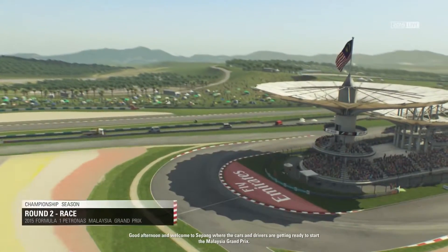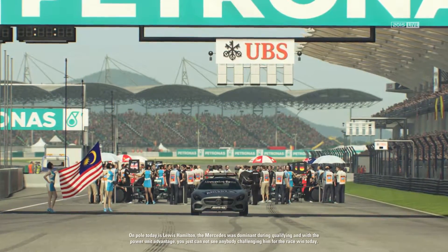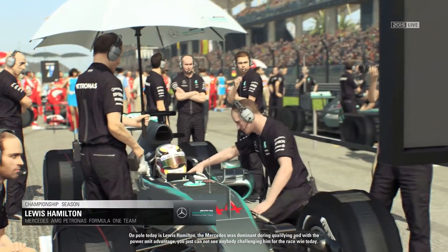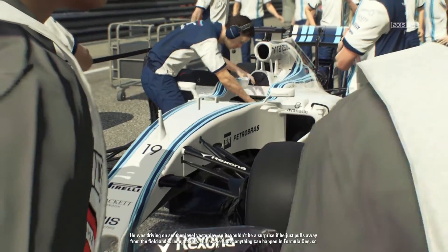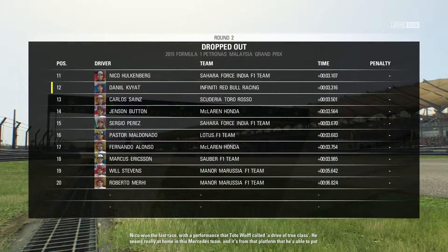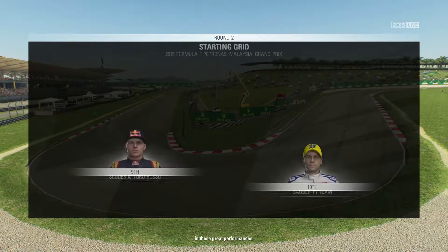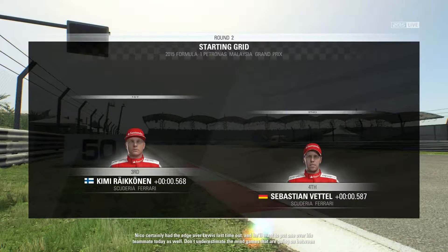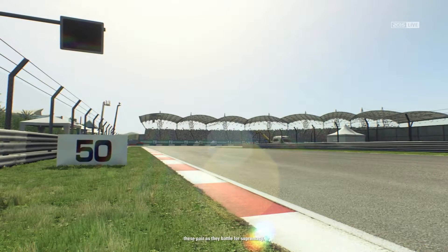Good afternoon and welcome from Sepang where the cars and drivers are getting ready to start the Malaysian Grand Prix. On pole today is Lewis Hamilton. The Mercedes was dominant during qualifying and with the power unit advantage you just can't see anybody challenging for that race win today. Nico won the last race with a performance that Toto Wolff called a drive of true class, and he seems really at home in this Mercedes team. Nico certainly had the edge over Lewis last time out and he'll want to put one over on his teammate again today. Don't underestimate the mind games going on between these two as they battle for supremacy.